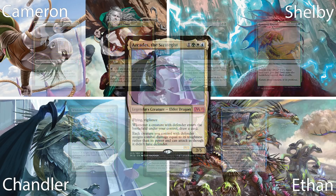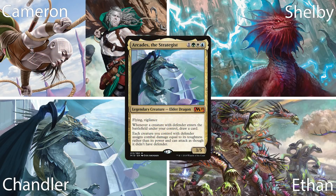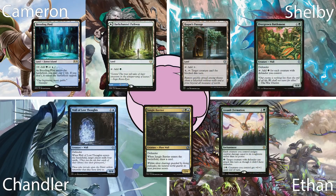Next, we have Chandler piloting Arcades the Strategist. Chandler and Arcades have something in common — they both like big butts and cannot lie about it. This deck is wall-tribal, using high toughness as their power to smash opponents' faces in. His hand has a Breeding Pool, Bark Channel Pathway, Rogue's Passage, Overgrown Battlement, Wall of Lost Thoughts, Jungle Barrier, and an Assault Formation.